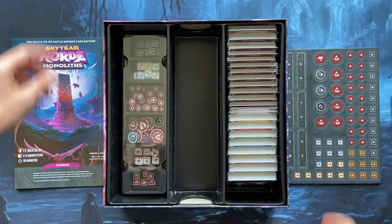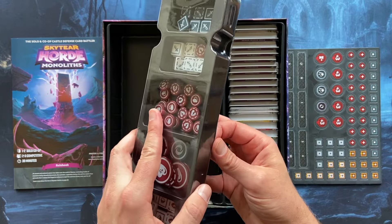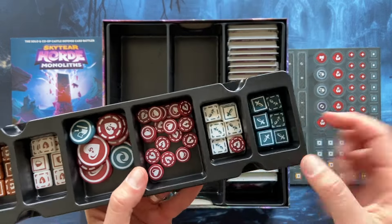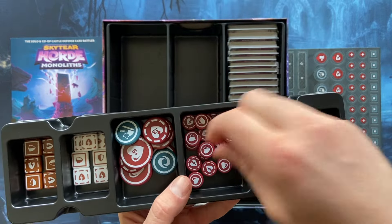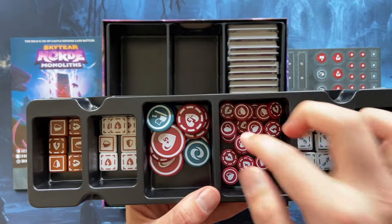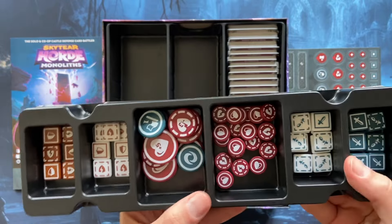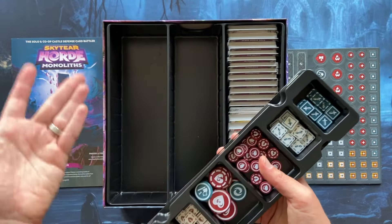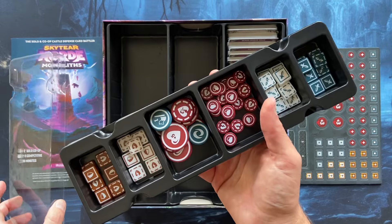Now we have a box full of acrylic tokens, already sorted. The white tokens are from the Monoliths expansion; the other tokens are from the base game for health and additional effects. It's really cool that they added this storage box that you can take out from the game box and place on the table — no need for separate containers. After you finish playing, you can just close the lid and put it back. Really, really nice.